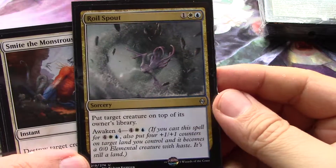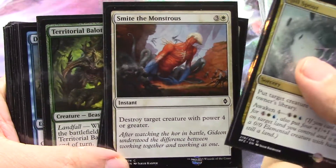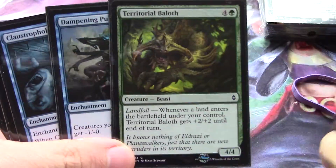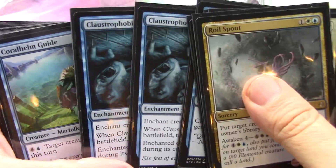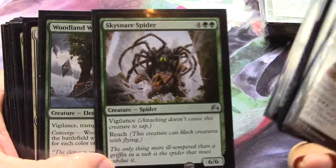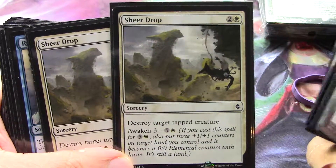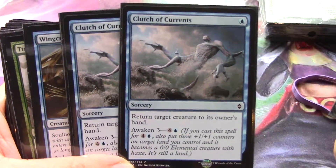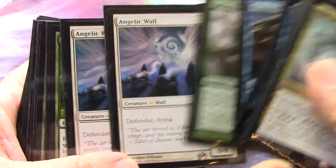Then this is a white-blue deck. I can't believe I used that rubber band — that was pretty stupid; glad I'm taking it off. I'm not going to be using these sleeves anyway. It's actually a Bant deck: white-blue-green. I'm in love with the transparent sleeves I've been using for my newer videos. These Avacyn Restored cards are everywhere in this range of boxes.